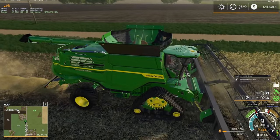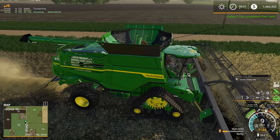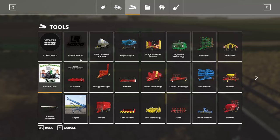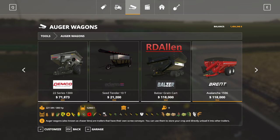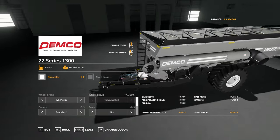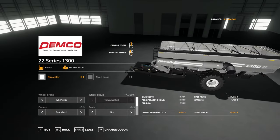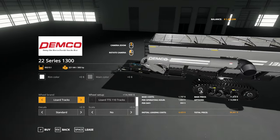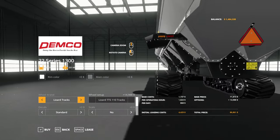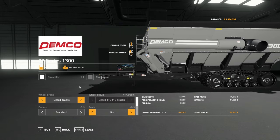We should continue upgrading our harvesting kit — I thought we maybe would invest in a grain cart. Let's see what we've got — auger wagons as they're called in the game. We've got a Demko 22 series 1300 — that's probably not really big enough for this combine, but worth checking out. Oh, it has 3D tracks — that might just be the ticket right there.